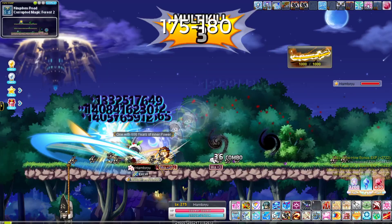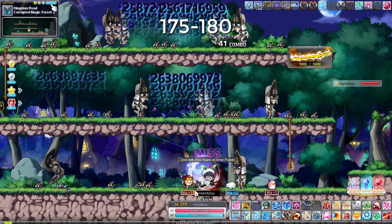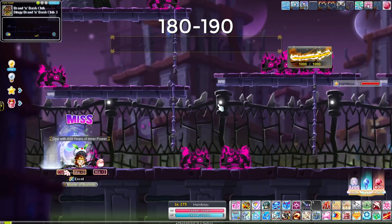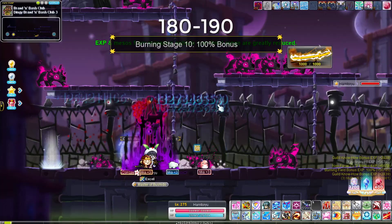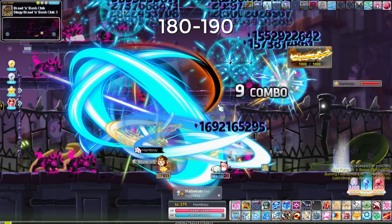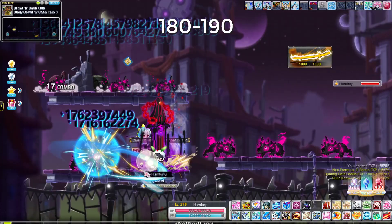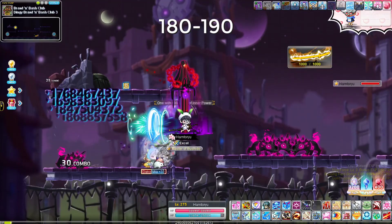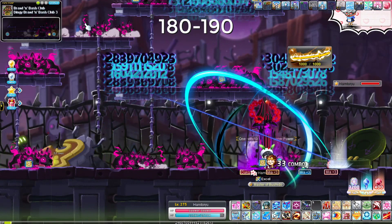At level 180, go to Dingy's Brawl and Bash Club 3 in Savage Terminal. You can hit most of the mobs from the sides, and Falcon's Honor hits the ones at the top while Summer Rain covers the rest. Just dash around, jump up and kill, dash to the other side, Falcon's Honor, and keep doing that rotation side to side — double-tapping Sun Rendon and using Falcon's Honor or Summer Rain off cooldown. Stay here to level 190.